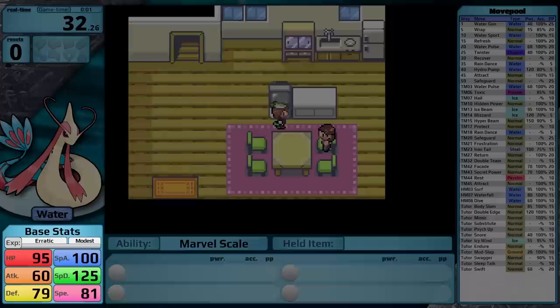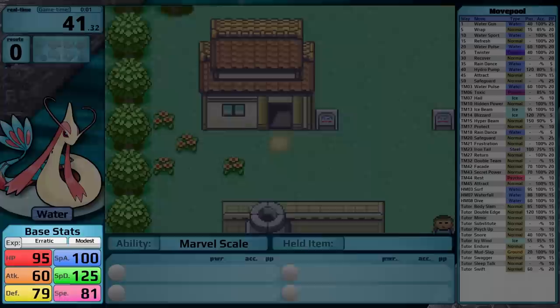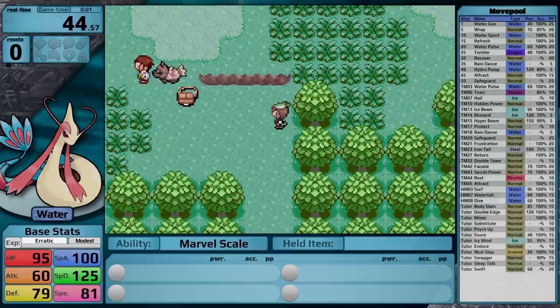I'm going to be playing the game with a modest Milotic, because its attack stat is kind of trash in comparison with its special attack stat. I think this nature is very obvious for it. Now let's talk about the part of this Pokemon that is less obvious, and much less intuitive: its erratic growth rate.